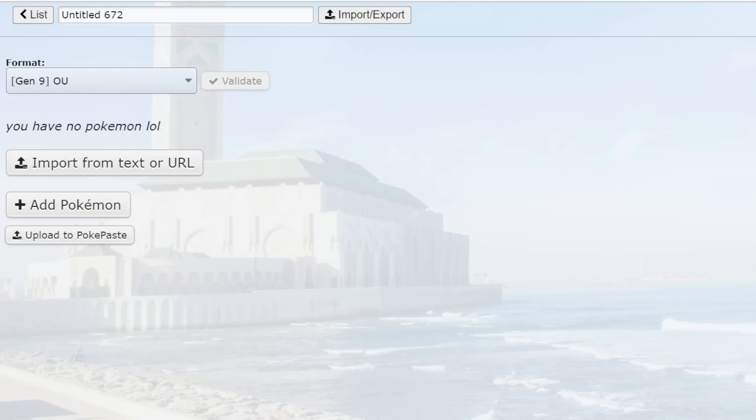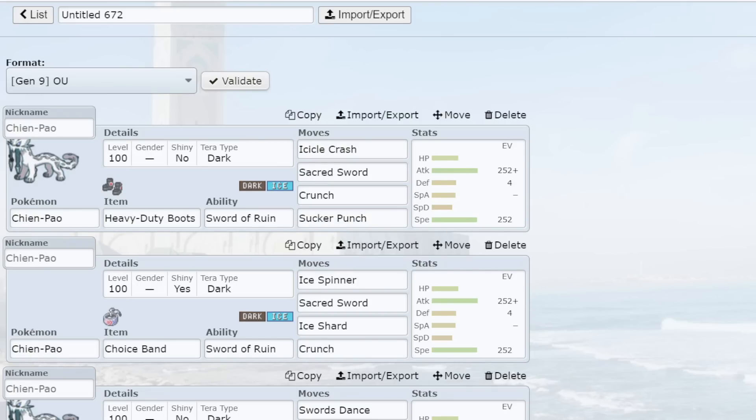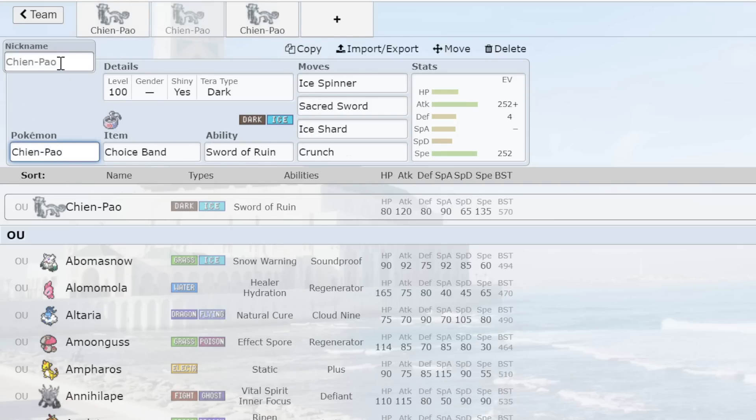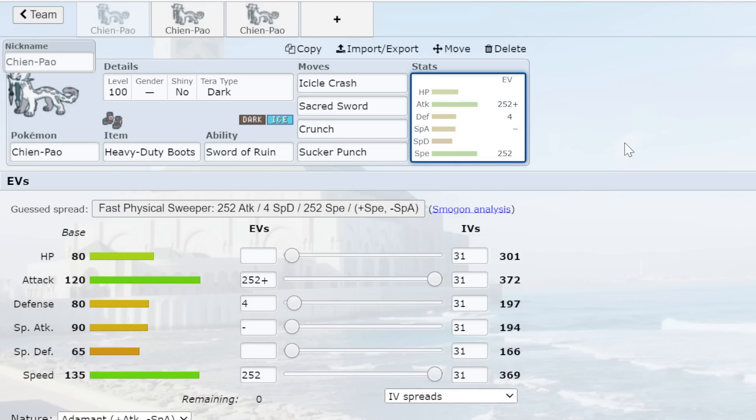Number one, the best Dark type in the meta — Chien-Pao. I do like this Pokemon quite a bit and have been using it a lot. My favorite set is Adamant Heavy Duty Boots. You can run Jolly for 405 Speed or Adamant for 369 Speed — you miss out on outrunning Roaring Moon and opposing Chien-Pao with Adamant, but I really like the extra Attack boost. This set is for attacking, not Swords Dancing. I like Tera Dark often with this and going for Adamant Sucker Punch and Crunch.